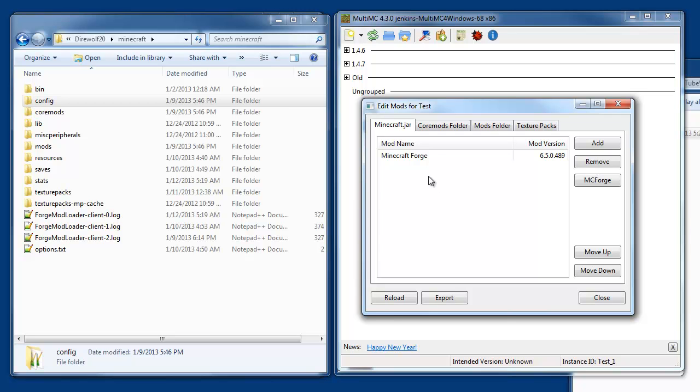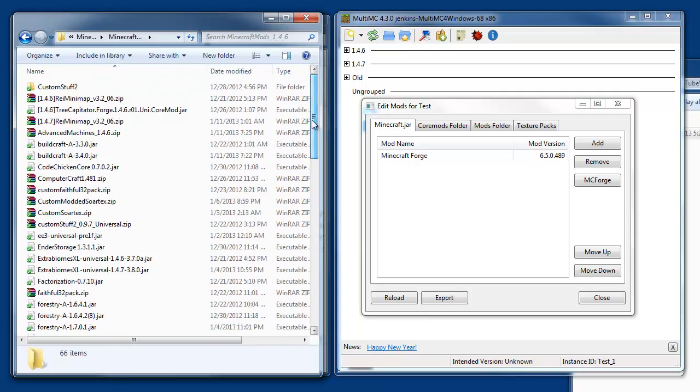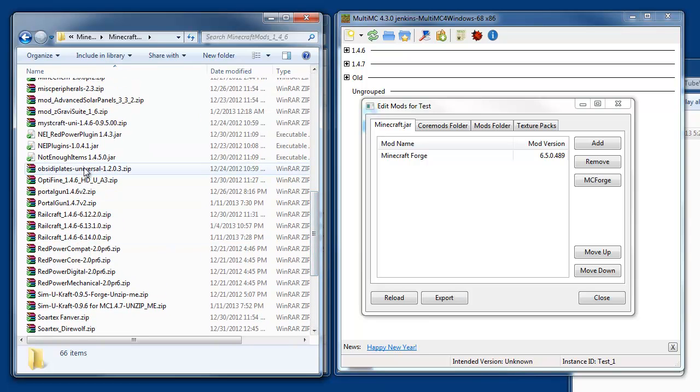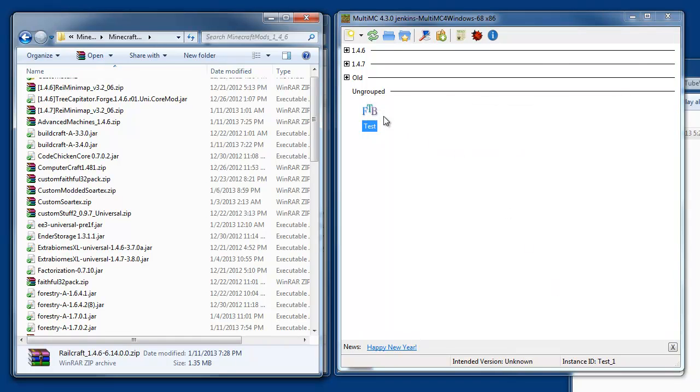One of the things right off the bat that I'd like to add is OptiFine. Off-screen I've got a folder on my hard drive that's just all the mods for a certain version of Minecraft. I go to the forums every once in a while and download the latest stuff. As you can see I've got two or three versions of things like Railcraft and so forth. I want to add some mods, but the other thing I want to do — let's see if it tells you the version when you select this.